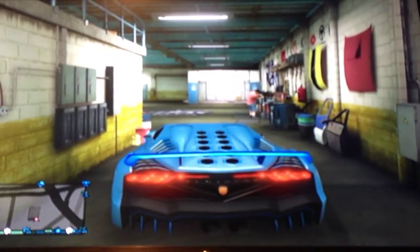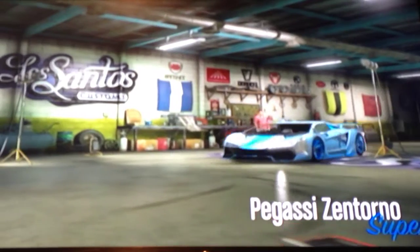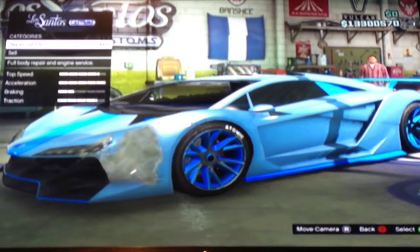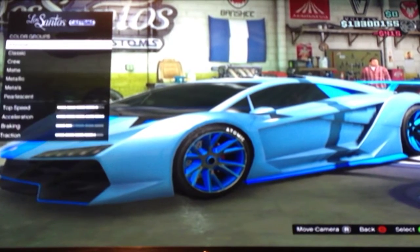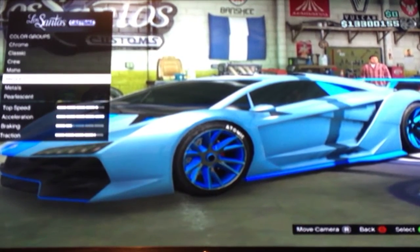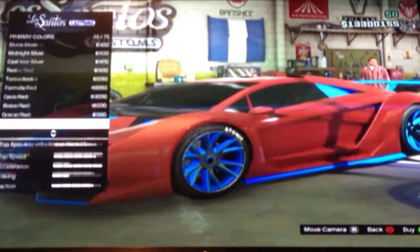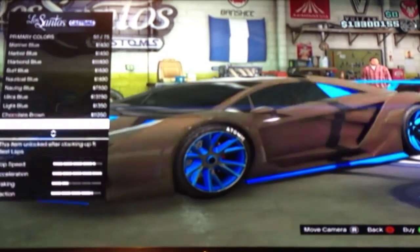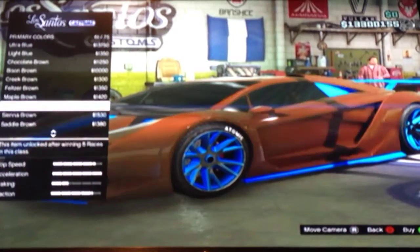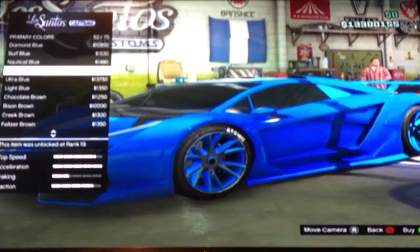First we're going to do Crystal Blue. Go into Los Santos Customs and then once you do that, go to Respray, go to Primary, go to Metallic. What you want to select is in the Blues — you can either select Surf Blue or Light Blue, it doesn't matter.